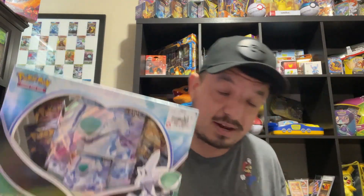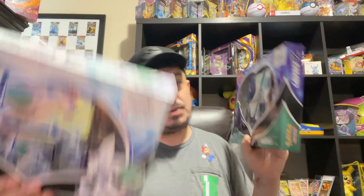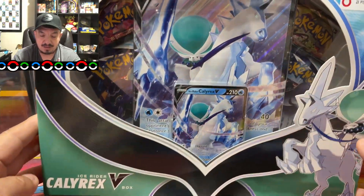What is up guys, this is your boy Falcon back again and welcome back to the channel. What better way than to do another Pokemon opening — we have the two new boxes: the Calyrex Shadow Rider and the Calyrex Ice Rider. Without any further ado, let's open up these bad boys and see what kind of pulls we can get.